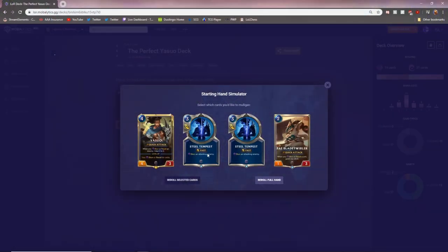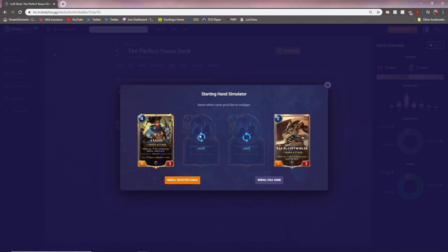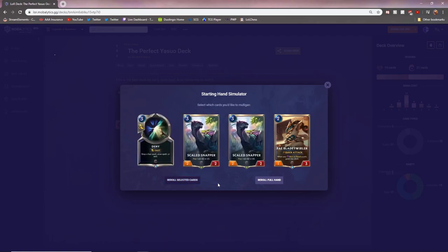Looking at an opening hand against Elise: this hand isn't too bad. You'd want to get rid of both Steel Tempests, and if it's the Demacia Shadow Isles Dawnspeaker version, also get rid of your Yasuo since they're not attacking too much and you need early answers. After the reroll, an absolutely nutty hand with two Scaled Snappers — that's going to 4-for-1 your opponent and make it impossible for them to get through early game. They'll probably use a Black Spear on at least one of them, which is one less for your Yasuo. Blade Twirler is also a nice early blocker.